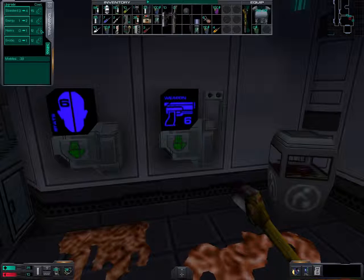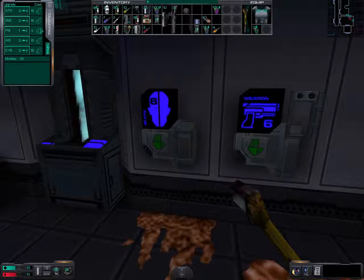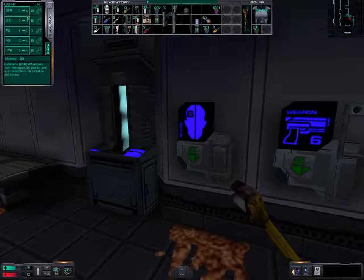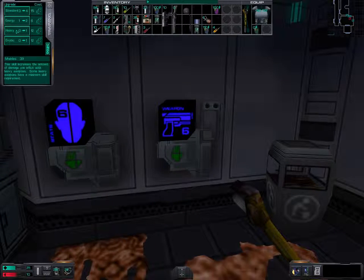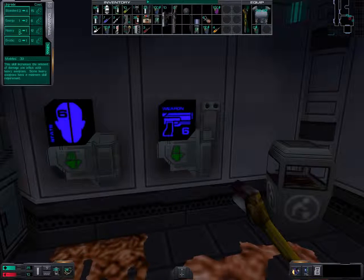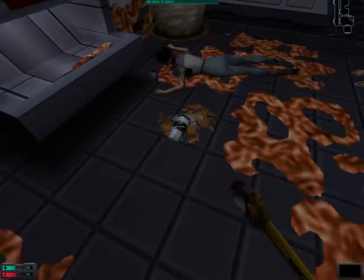So we do have 39 cyber modules to spend, which is a problem — but it's not a problem. The problem is that we need to decide what we are going to spend it on. There was this melee weapon, this energy sword — I think we need level 2 in energy weapons to use it. So I'm a bit tempted to upgrade energy weapons, but on the other hand we should probably invest into heavy weapons. I need to make up my mind on this matter.